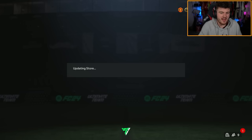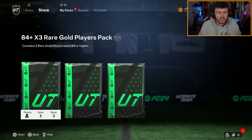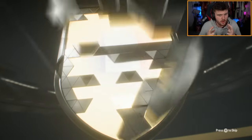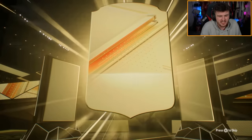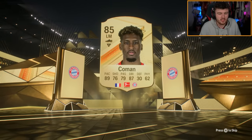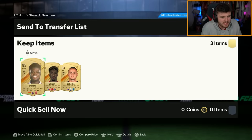They're an 83-rated squad with an 86 or higher required, so pretty much you can submit an 86, a couple 83s, and the rest 82s. They're reasonably cheap. Obviously we've got radioactives and packs as well. Fingers crossed we can get one or some fodder — I do need fodder right now. Please be... it's not a walkout, is it? 85 Kingsley Coman. I am in need of fodder right now. I'm only a few squads away from finishing off Mbappe, so fodder would be appreciated.